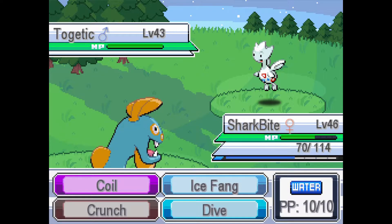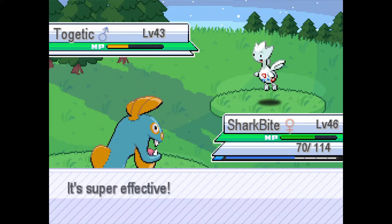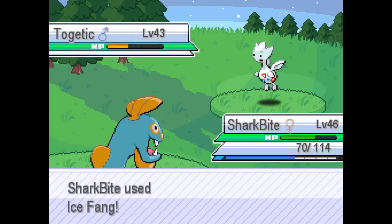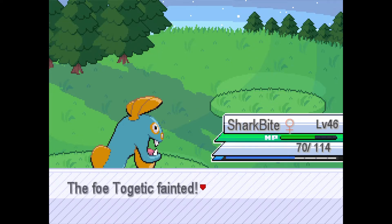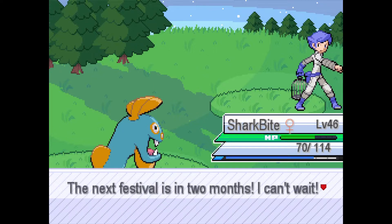A crit! Using Ice Fang on Togetic to get that out of here. Togetic goes down to two Ice Fangs. Garrett gains a bunch of experience. Bird Keeper Josh mentions the next festival in two months — I'm definitely not going to be at Helio City in two months.